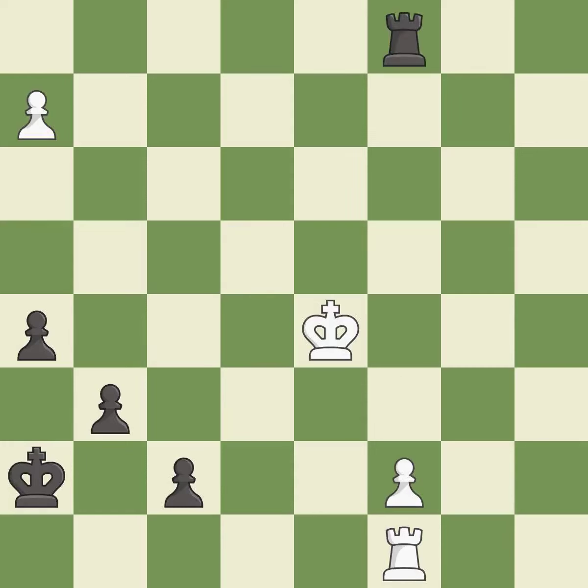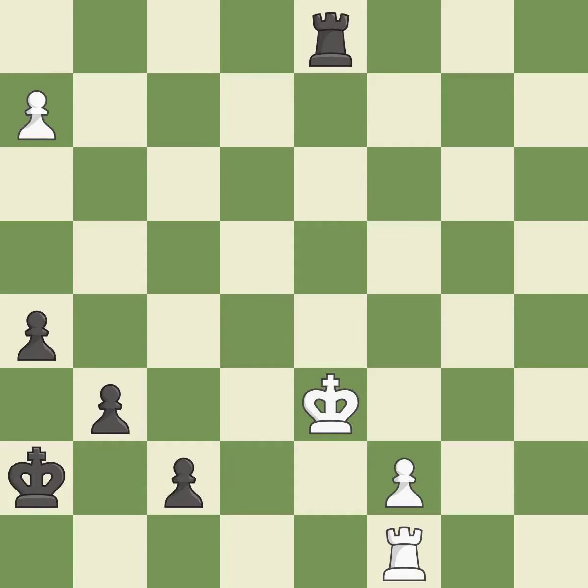This moves the rook to safety — it is best. This threatens to use a rook to counter a passed pawn — it is best. This is the only move that works. This stops the opponent from being able to use a rook to counter a passed pawn — it is a great move.